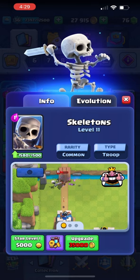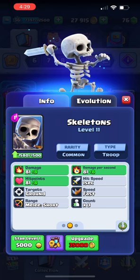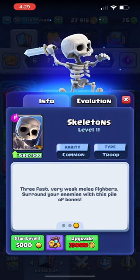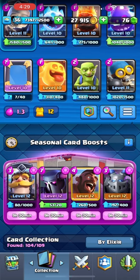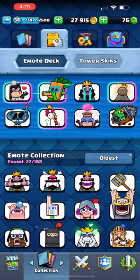Right here is the stats of your card. On the next page it gives you a little description of what that card does. Certain cards have evolutions, which basically means the more you play them in the game the stronger they get. Here are your emotes — you can get emotes from the item shop and the battle pass.